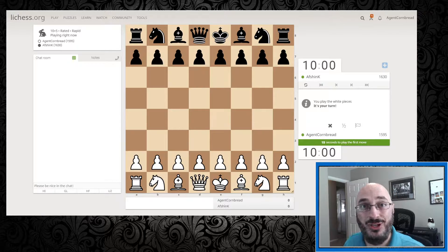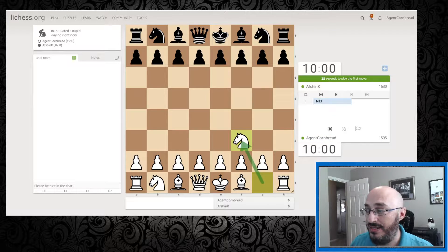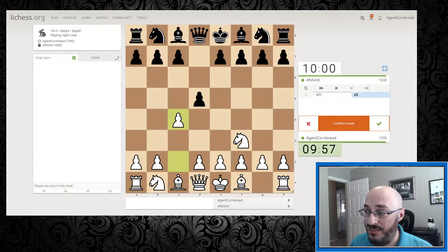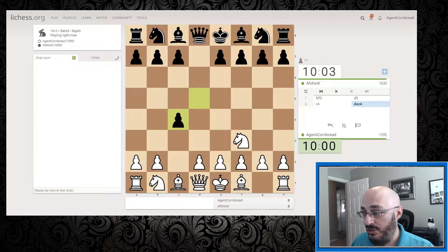Alright everybody, welcome in. My name is Joe and we're gonna play some chess. I've got the white pieces this time. I'm going to lead off with the Reti opening, Knight to f3. We know it's technically not the Reti opening, but this is now officially the true Reti opening. It could simply transition us into a Queen's Gambit.